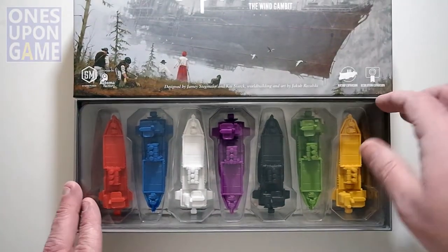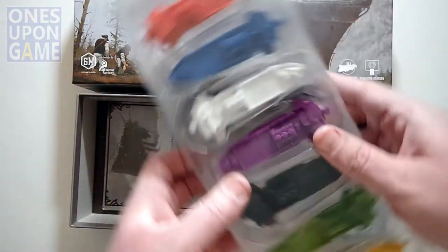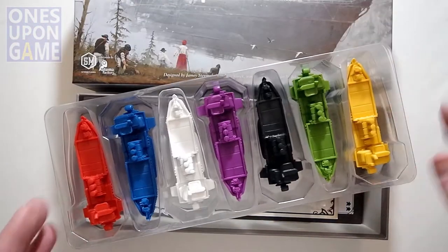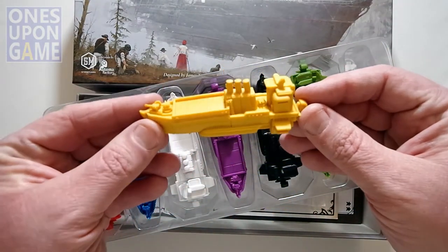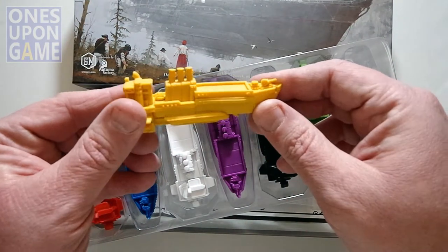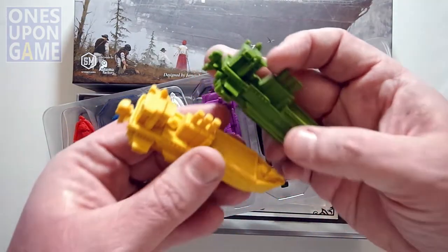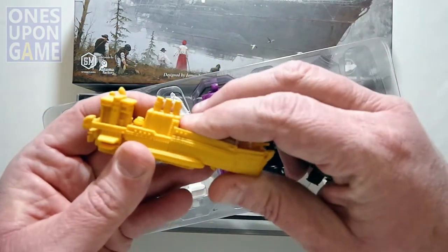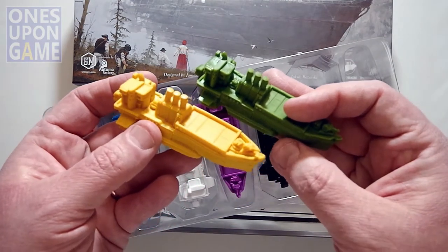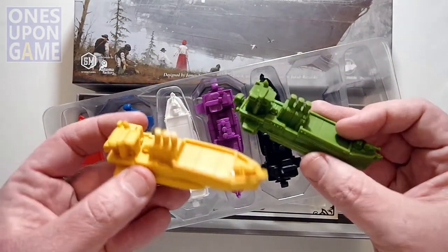So you start out, packaged excellently as always, with the airship miniatures. These are large miniatures compared to the other miniatures in the game. They come in the seven player colors. You can see one right here. They've got little decks so you're going to be able to stack resources or units on and move them around the board. One thing that is very distinctive about Scythe is that all the factions have very unique robots or mechs and hero characters, and these are all identical except in color.